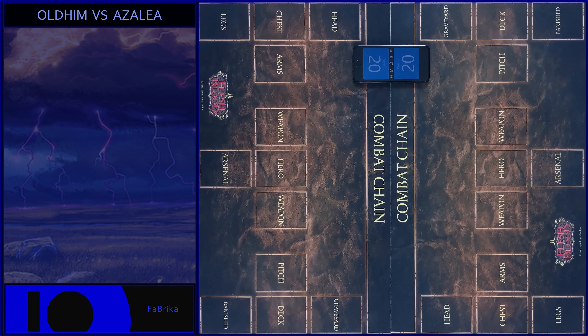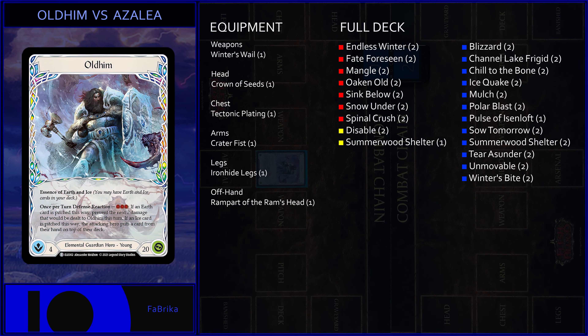Hello guys, Fabric on Air! Welcome everyone! Today we play a cool game in Blitz format between Elemental Guardian Hero and Ranger Hero. I will play Oldim, the new Elemental Guardian Hero from the Tales of Aria set.